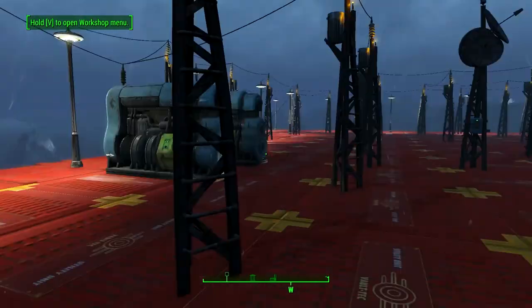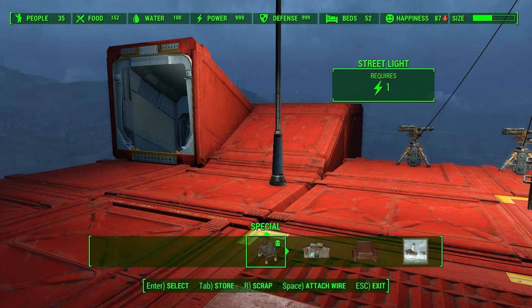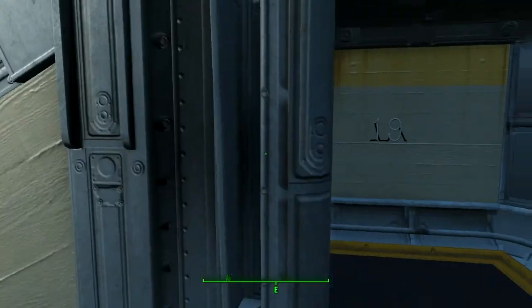There's my settlement beacon to draw people in. We have 35 people, most of which were sent from Hangman's Alley — you can tell because they're wearing the armor I put on them there. Food is at 152, which is a significant amount for 35 people. Water is 100, which should be good enough. Power is off the charts, defense is off the charts, 52 beds — more than we need. Happiness is going down for reasons I don't know, because it should be going up — sometimes happiness just glitches out in this game.